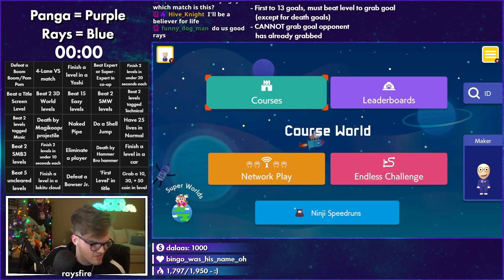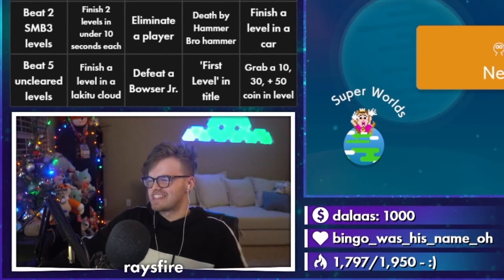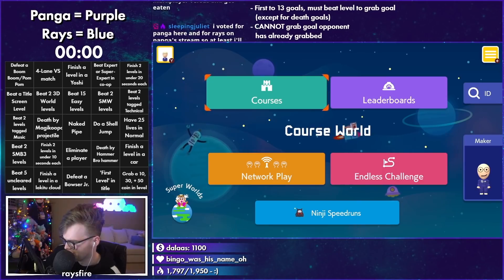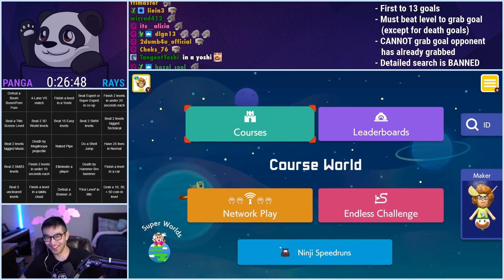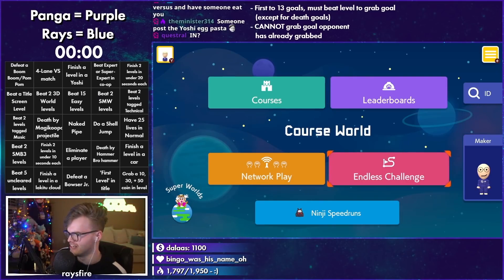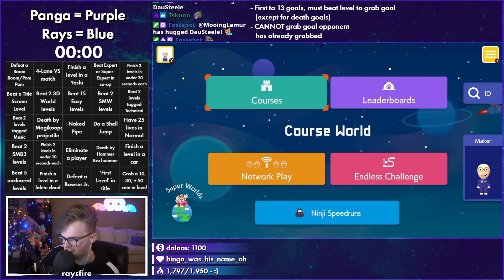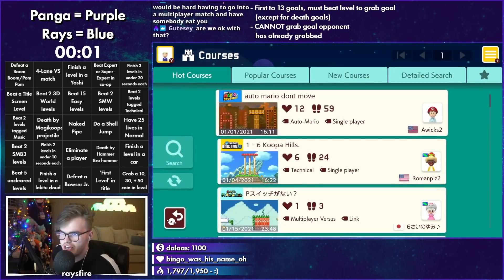I've reset everything. Wait, it's on a Yoshi — I'm sorry, I mistyped it. I want to clarify because my chat's giving me crap — it's finished level on a Yoshi. I mistyped it, okay? They're giving me crap about it. It's in column three, row one. Okay, I think I'm going to go when you are. I am also ready to go. I'll count us down — we're going to go on go. Three, two, one, go. GL. GL.